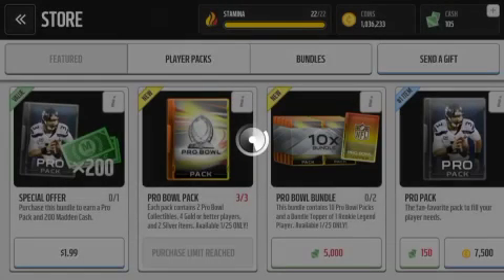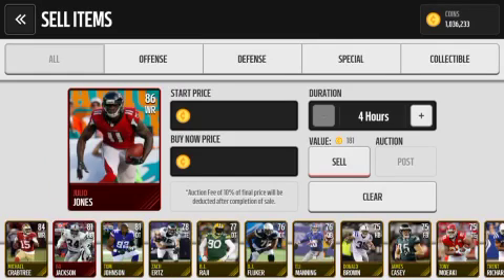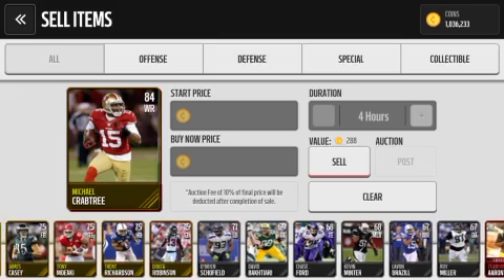It wasn't a great pack opening but I definitely did want to open these packs. So let's just check out what we ended up getting. We ended up getting Julio Jones, Michael Crabtree, and just a couple other gold players.